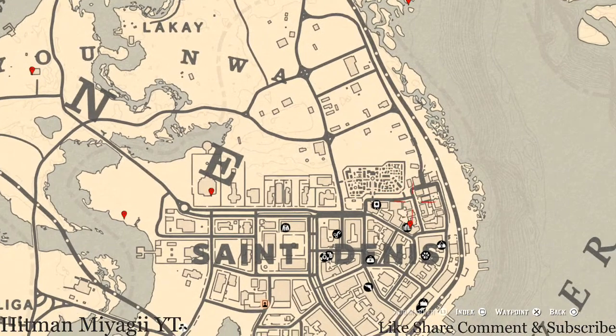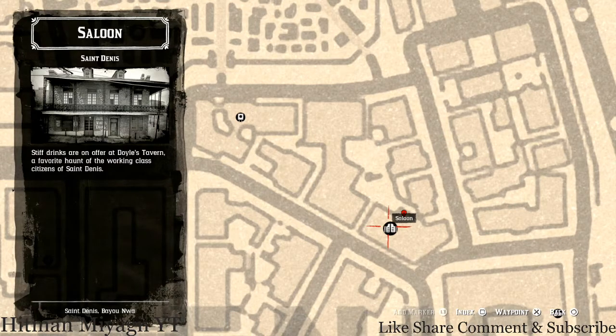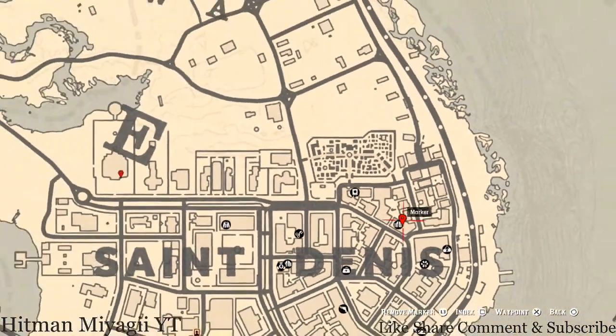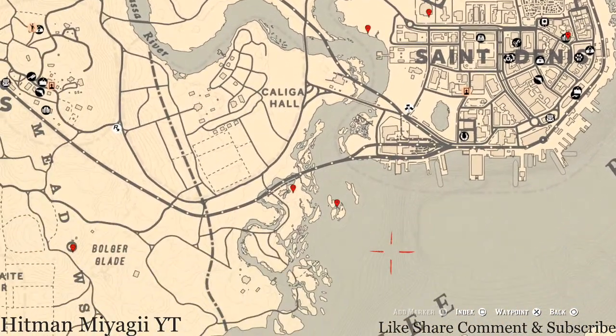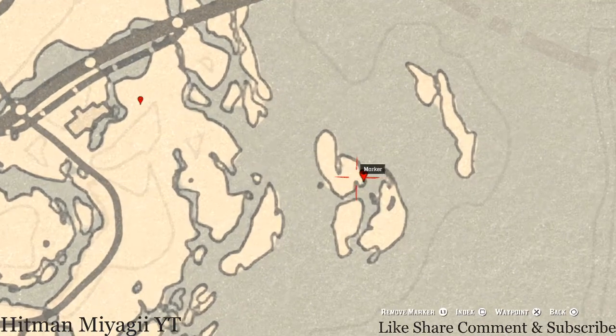Next marker is inside the saloon — go towards the back room and on the back shelf you'll get a tarot card, which is the Six of Wands. Then make your way over to this island marker and you'll get an antique alcohol bottle — it's sitting in a broken boat next to a skeleton. Inside that boat you'll find an Iris Whiskey antique alcohol bottle.